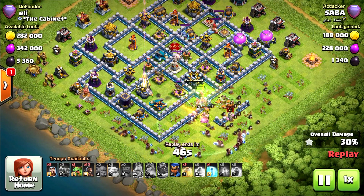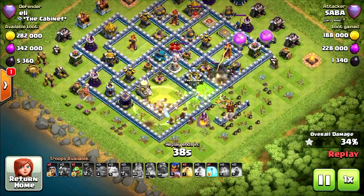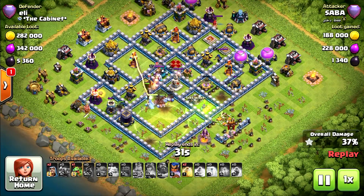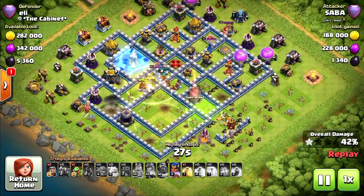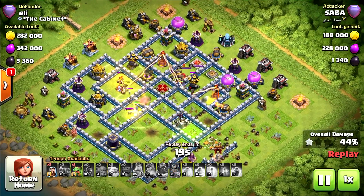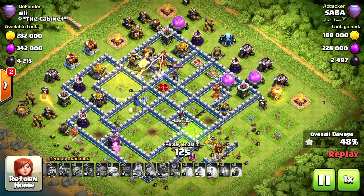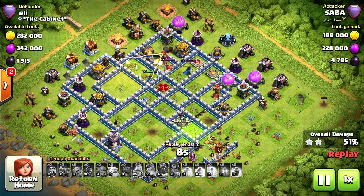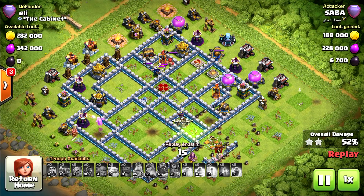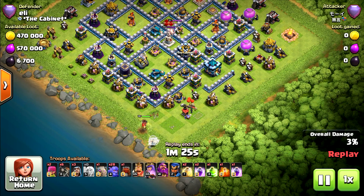Now he's starting with the Hog Riders, using the Queen ability. He needs the Heal — perfect — with the Royal Champion. Let's see if they can reach 50%. Oh no, now the Queen will just take them out one by one — unless the Royal Champion steps in. Yeah, the Royal Champion took the Queen — pretty good for him. But now my King and Royal Champion will take the Hogs. Baby Dragon... I think he surrendered. 52%, two stars — very nice.